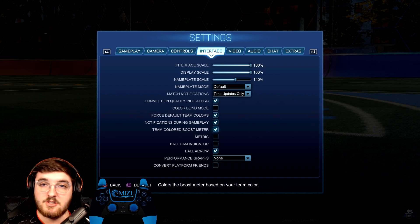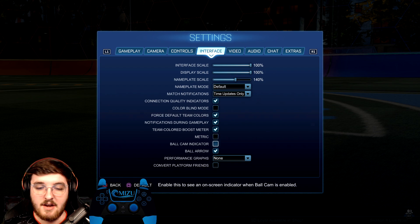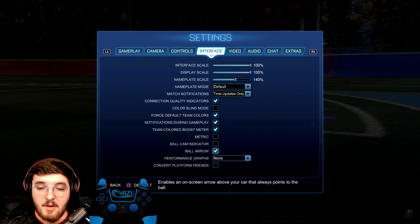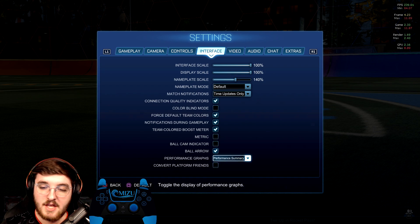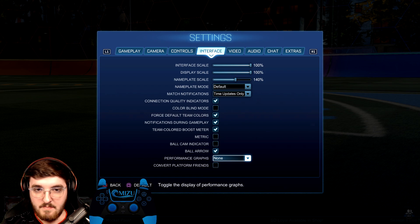I personally have force default team colors on, which means it's going to be orange or blue no matter what. Team color boost meter makes your boost bar blue or orange depending on your team — I have it on, but you don't have to. Metric or imperial — I'm Canadian so I say imperial. Ball cam indicator I have off — it's kind of distracting and tells you when ball cam is on or off, I think it's kind of useless. Ball arrow is very important — have this on. It points to where the ball is when you have ball cam off, because sometimes you need to know where the ball is relative to you. Performance graph just shows your frame rate in the top right, useful if you're testing things out.